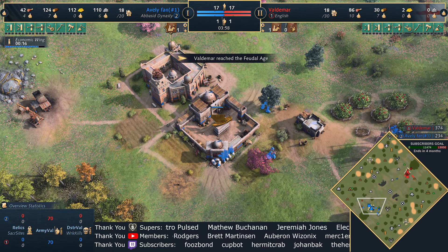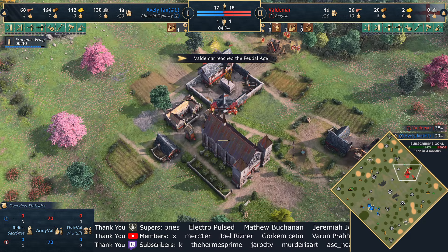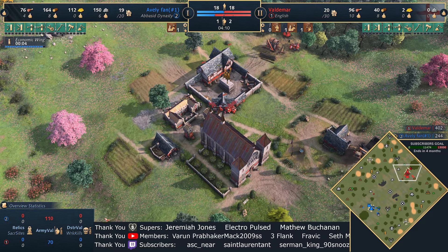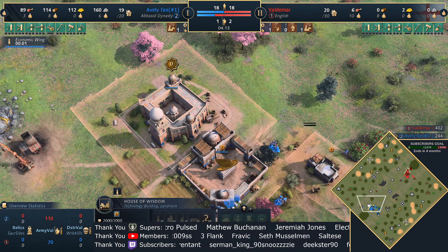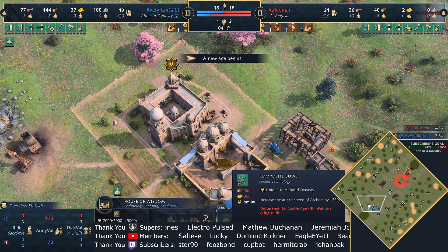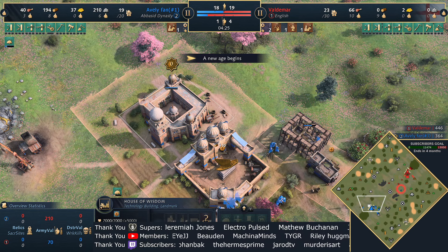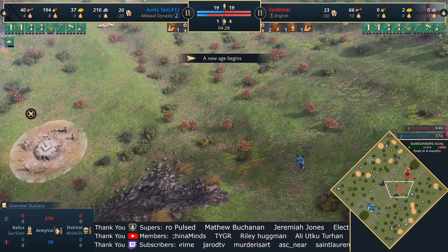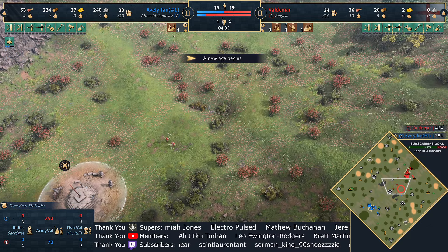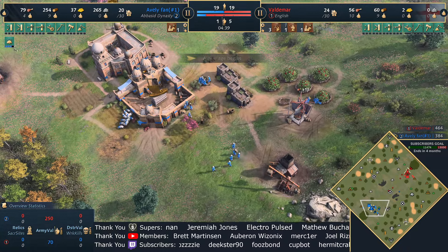With the economic wing coming online — something we haven't seen in a long time for the Abbasids — what's cool is that they do have great archers that scale nicely into the mid to late game. Range units typically don't scale well, but the Abbasids and English are two civilizations that do it pretty well. For the Abbasids in castle age, they've got boot camp and composite bows — composite bows increases attack speed by 33%, boot camp increases health of all infantry by 15%. But we see the first longbow and first spearman moving across.